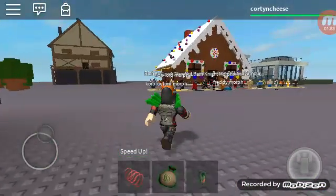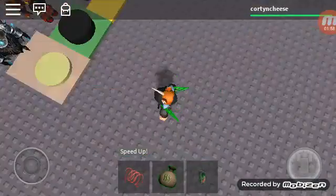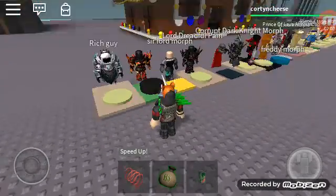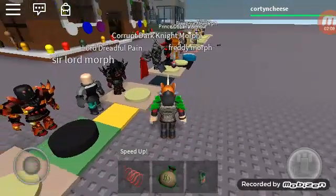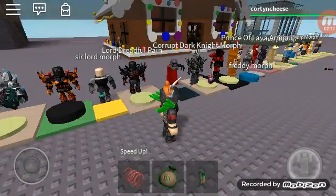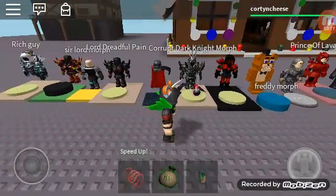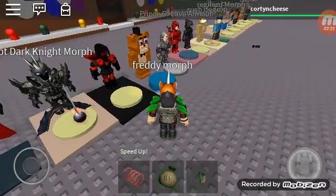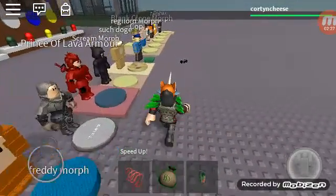Next up are the morphs — there are a lot of cool morphs here. You can pretend you're an evil guy or something. There's a rich guy morph, a cool-looking guy morph. I should mention Whispering joined — she's coughing really bad. There's the Sir Lord morph where you can pretend you're a rich lord, a Red Full Pain morph that's like a Star Wars morph, the Corrupt Dark Knight morph, a Dominus morph, a Freddy morph if you like Five Nights at Freddy's, and a knight morph.